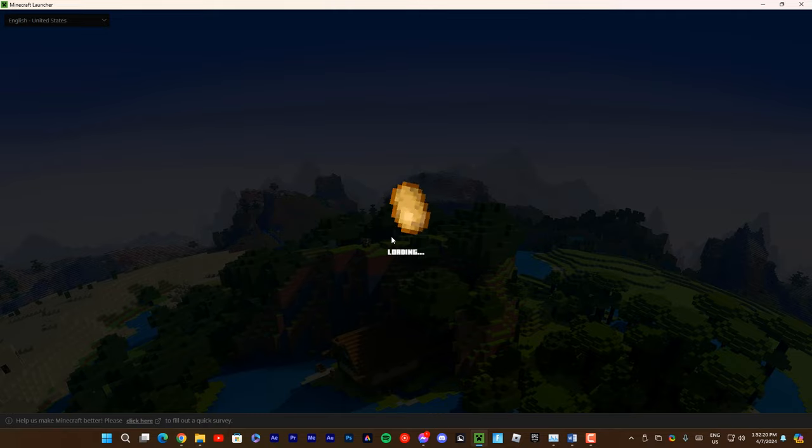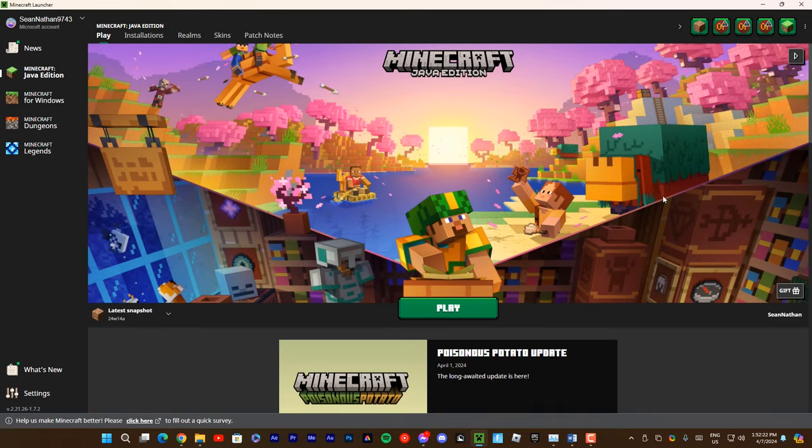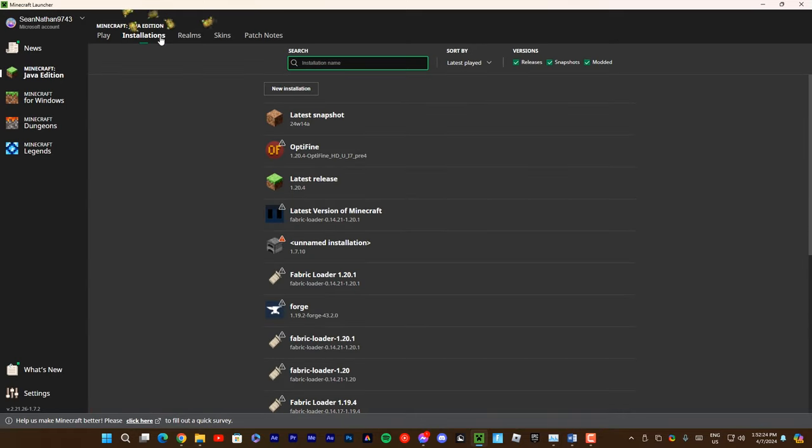This is loading, so it might take a while. Go to the Installations tab and click Enable Snapshots. Then you will find the latest snapshot. Once you click the latest snapshot, hit Play, and you'll start your Minecraft journey.